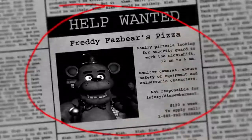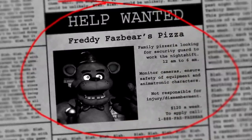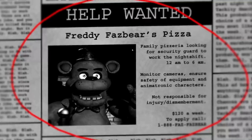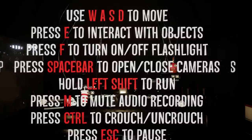It's been a little while since I played this, and from what I heard the developer added some cool surprises and Easter eggs, so this should be relatively fun. Freddy Fazbear's Pizza — Family Pizzeria — looking for a security guard to work the night shift, 12 AM to 6 AM, monitor cameras, ensure safety. Okay, 12 AM, first night — I'm excited to get into this.